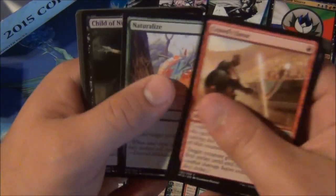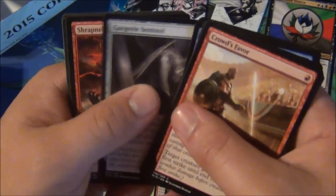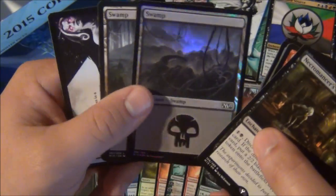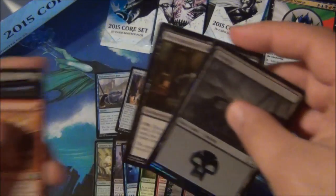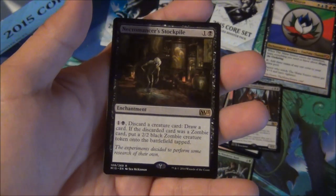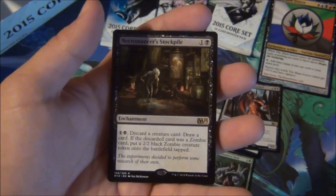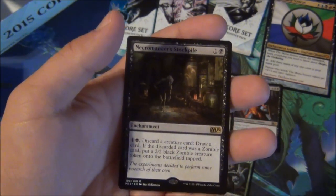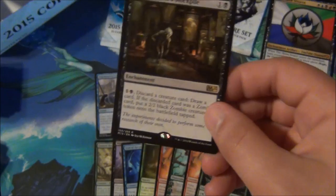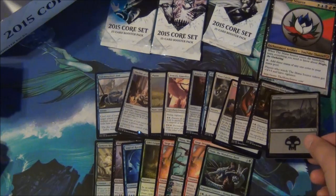Not appealing to reality — I feel ripped off. Child of the Night fine, Generator Servant great. In commons we have Gargoyle Sentinel, Shrapnel Blast, another Ancient Silverback, and a Necromancer's Stockpile with a foil Swamp — cool, I like foil lands. Necromancer's Stockpile is two mana for an enchantment; you can pay two mana to discard a creature card to draw a card, and if that card was a Zombie, put a 2/2 black Zombie creature token onto the battlefield tapped. People are trying to make modern Zombie decks with this thanks to Gravecrawler. I'd like it to work — the concept is cool.